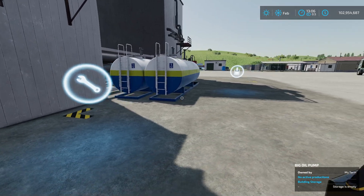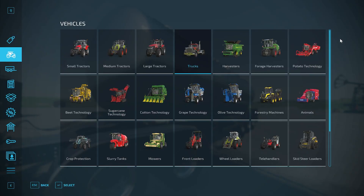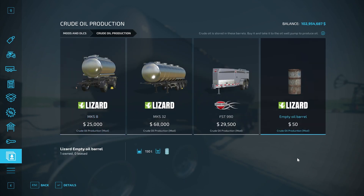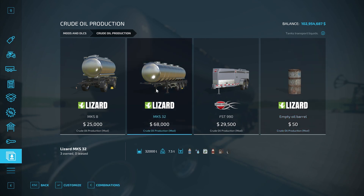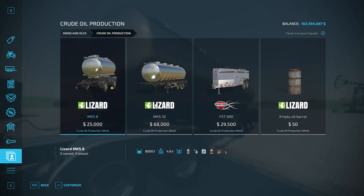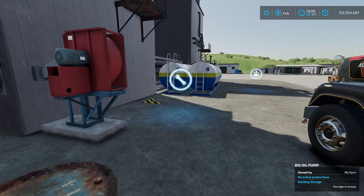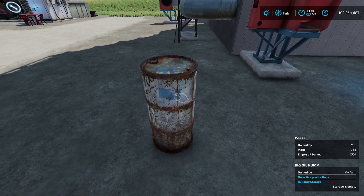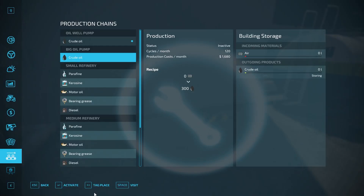The downside of the big oil pump is you need a tanker trailer. This mod includes some things in the store: the empty oil barrels you need for the small pump cost 50 each, and there are modded tanker trailers — one for crude oil and fuel, and others for various products. I have one of these set up to pick up the oil when it's produced. The description also says you can use an empty barrel to pick it up, so we'll try that as well.